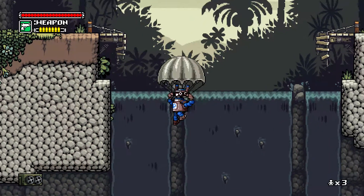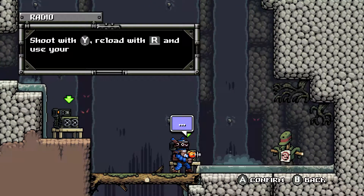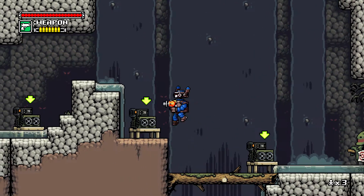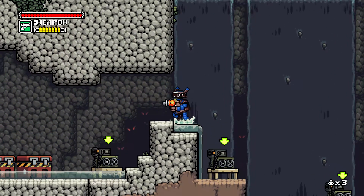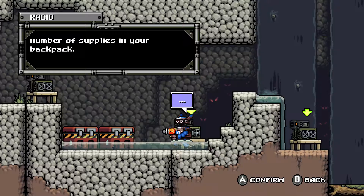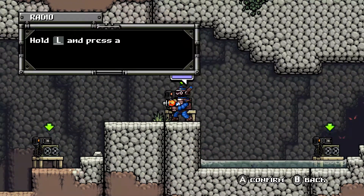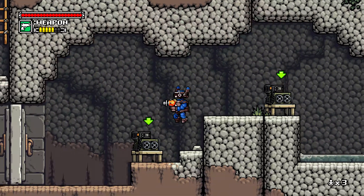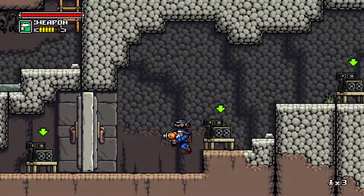We can skip all the intro stuff. So we are in — shoot with Y, reload with R, and use your knife with X. There's a mini map, pretty straightforward. C4, awesome. Press again to detonate it.